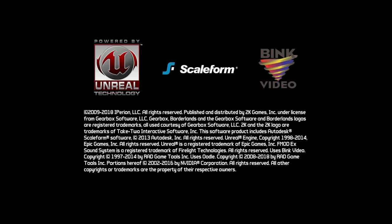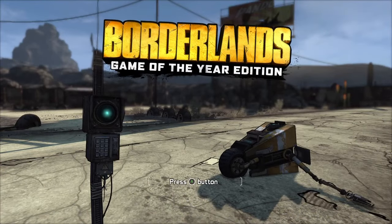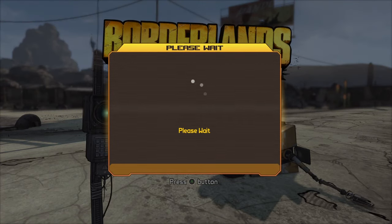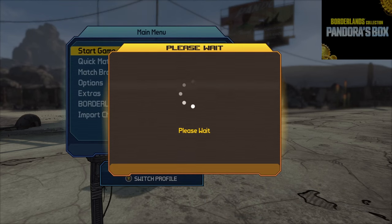Do you want to send me an invite? And then you want to jump back into the game and all your loot should be on the ground. You can either transfer it to your other characters or give other people weapons — whatever you want.